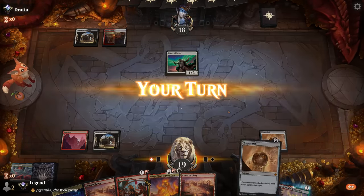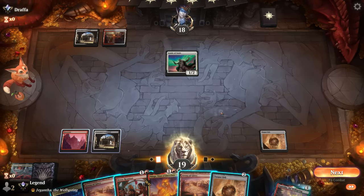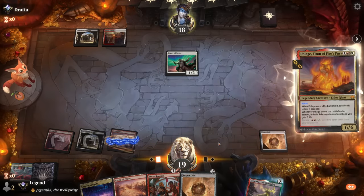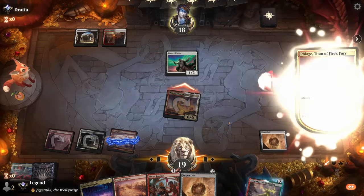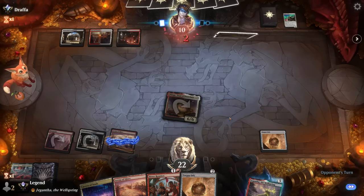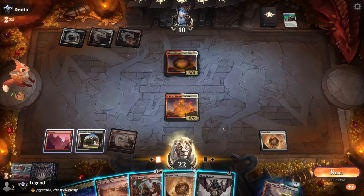Opponent might just be Black-White lifegain, but yeah, they're splashing red as well. Could just go for hasty Flage here — if our opponent has instant-speed removal we're going to be a little sad, but I think it's still worth it. Has to be a pretty specific removal spell to deal with a 6/6. Guide of Souls goes down. And our opponent has their own Flage — fair enough. So far we've faced more Flages than we've played our own copies almost.